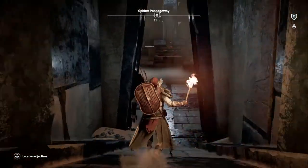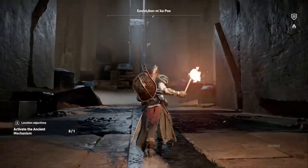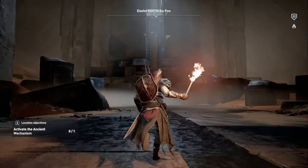When it comes to finding silica, you'll want to keep your eyes peeled for bright gold fragments scattered in tombs. You'll find them especially around the tombs with ancient mechanisms inside.